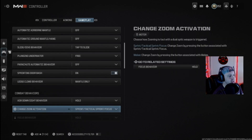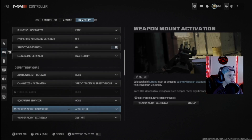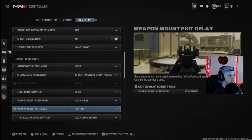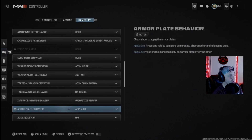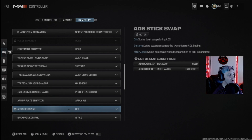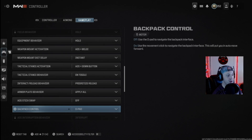For aim down sights, nothing really changed — I've kept it all at default because I haven't noticed a difference playing it any other way. Armor plate behavior is set to apply all: the minute you hold that button down it'll apply all your armor at once. Backpack control is on the D-pad.